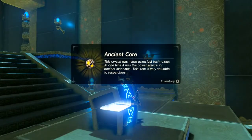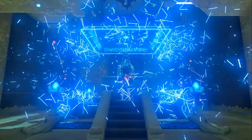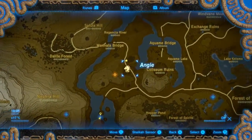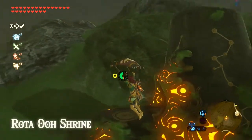All for a little ancient core. Next one we're going to is just overlooking the Outskirt Stable, right here. Here we are again at the Rota U Shrine.